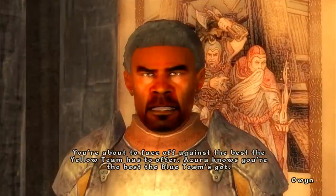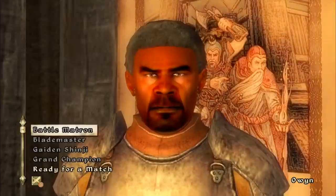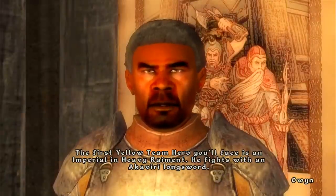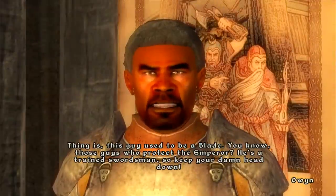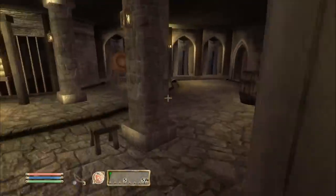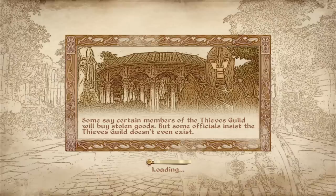Owen briefs us on the next fight: 'You're about to face off against the best the Yellow Team has to offer. The first Yellow Team Hero is an Imperial in heavy armor — he fights with an Akaviri longsword. This guy used to be a Blade — you know, those guys who protect the Emperor — so he's a trained swordsman. Keep your head down.' I definitely don't want to fight him with no potions and crappy weapons, so I'm heading to the Imperial Market District to prepare.